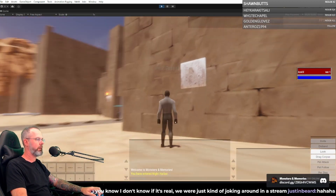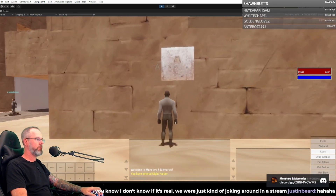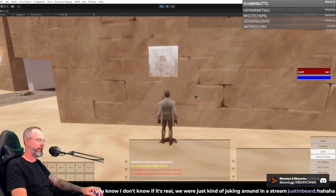So here we have evidence of that right here. You've got an empty torch holder on a wall. Right now, because it used to be a door, it tells me it's locked and I'm not holding the key. We'll have to figure out how to actually message that properly — that's a polish thing.